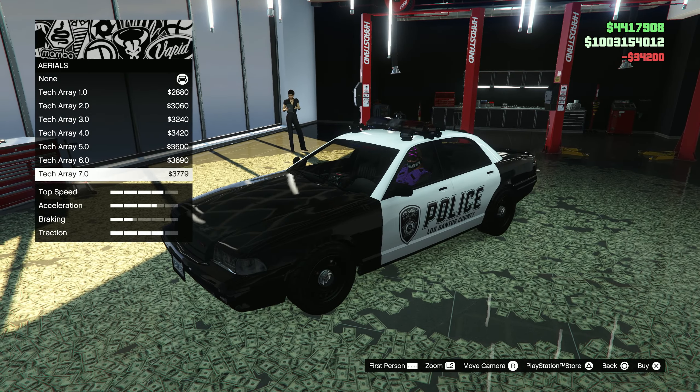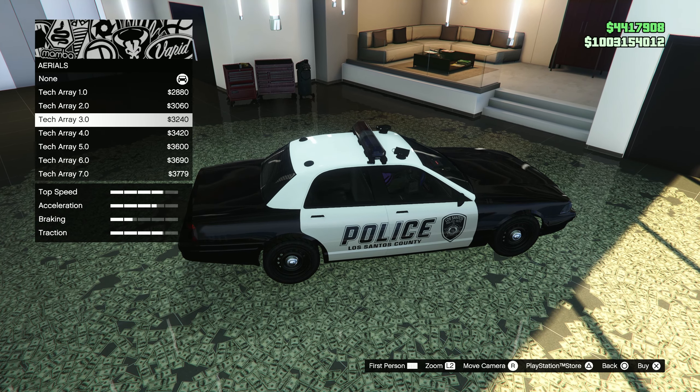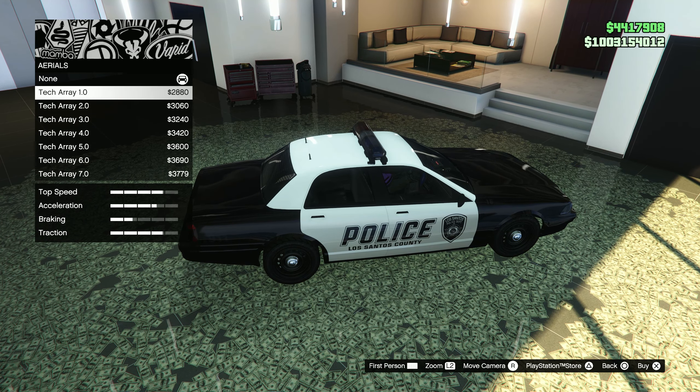There is a Police Equipment category here. The first one in this section is the aerials, and it has a really good amount of options. If you want to go for the highest tech, go for the Tech Array 7.0 — it'll look crazy on the roof.